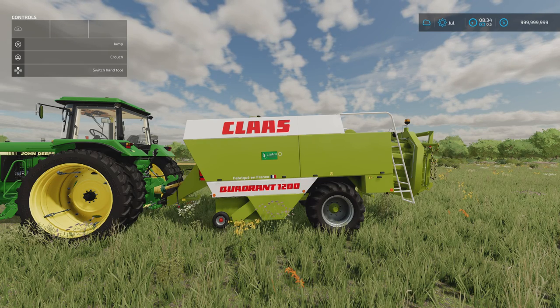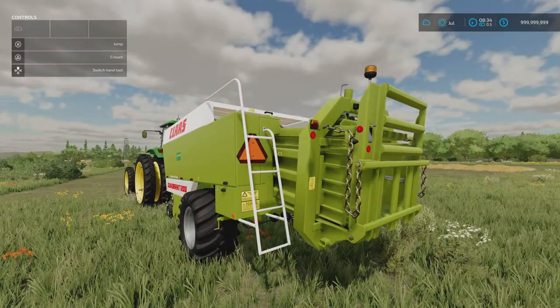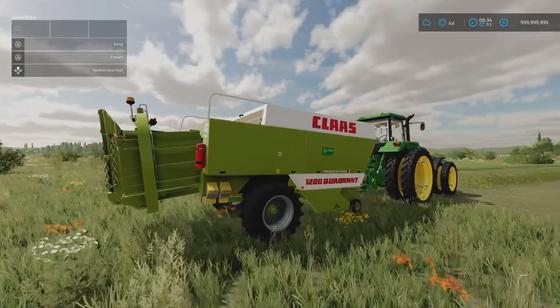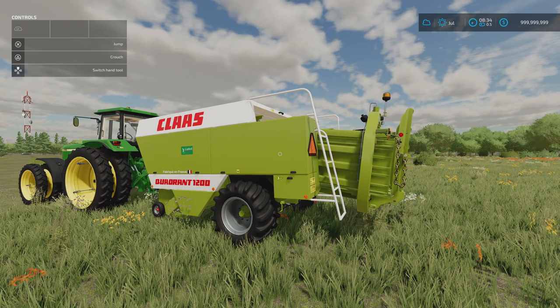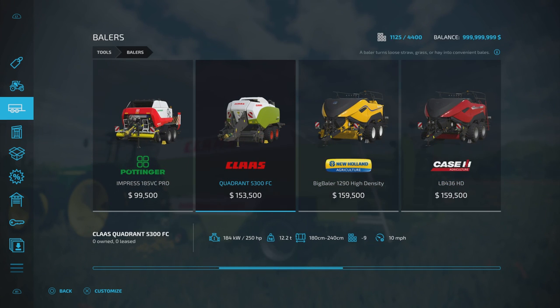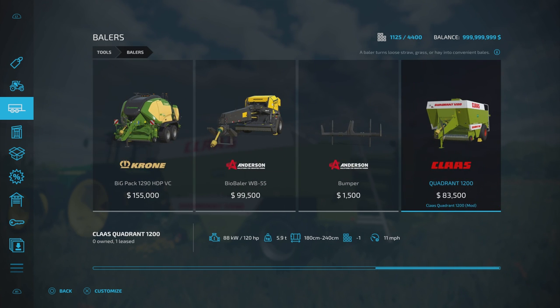Moving on, we've got the Class Quadrant 1200 by Camelos0397 — 9.65 megabytes download, seven slots on console. It is a large square baler, older style with a quite boxy construction, but it will do the job. It's not as expensive as modern balers — 83,500 — compared to the newer Class Quadrant at 153 grand, though there are cheaper options around 12 grand if you want to go really basic. Slot count comes down to one in-game.